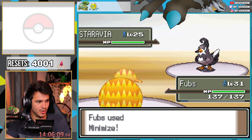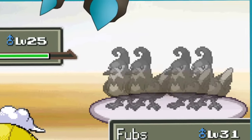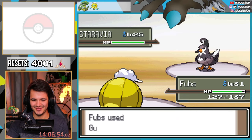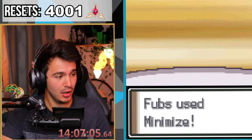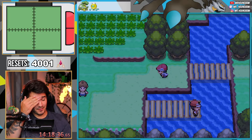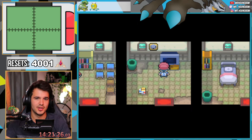I love that sound when these Mismagius go down! We defeated Fantina. Rick has minimize and double team — we both have the same strategy! This is gonna be such a long battle. I think I'm going back to Rotom and try to get it. I'll see you guys when Rotom shows up.